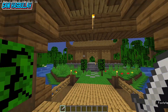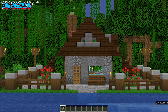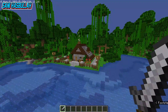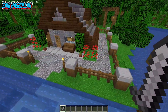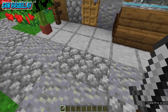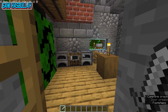Ini adalah kastil yang pernah kita buat. Dan rumahnya ada disini teman-teman, ini adalah rumah bawah tanah. Tampak dari luar seperti ini, sederhana. Langsung saja kita akan masuk ke dalam. Kalau luarnya cuma seperti ini, terbuat dari batu dan kayu, ada bunga-bunga juga.